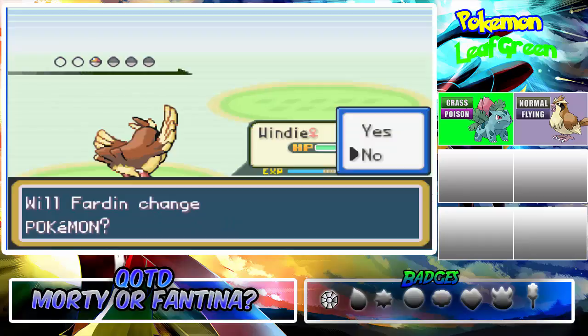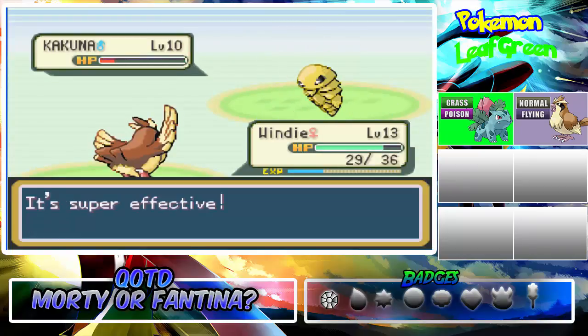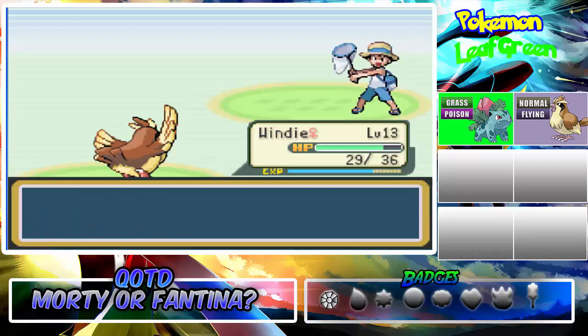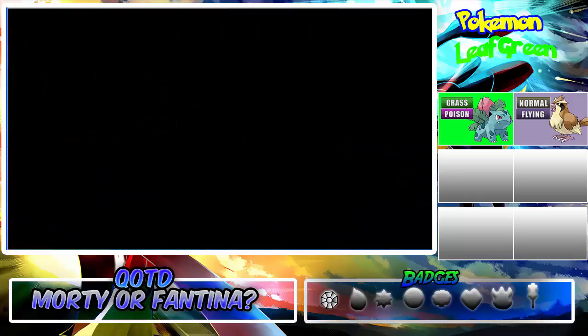Focus Sash. I'm up against a Kakuna — Gust! This Pidgey, no one can beat me. I'm going to Gust my way through. That's another one down. Sorry if I'm commentating a lot of this. I need to get back into the spirit because I did not upload for two days.